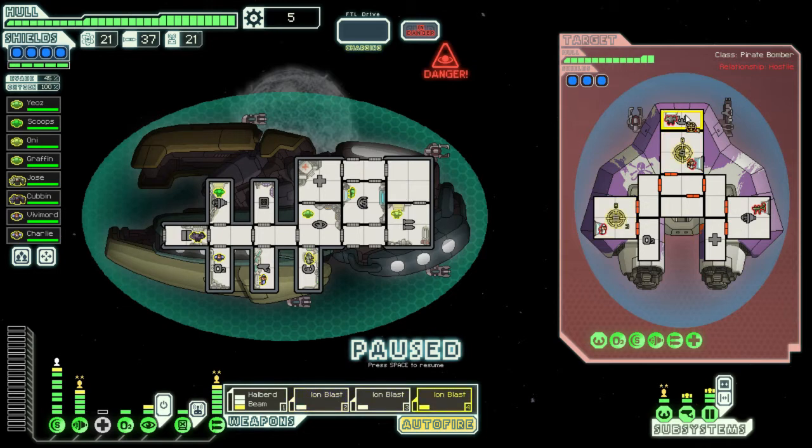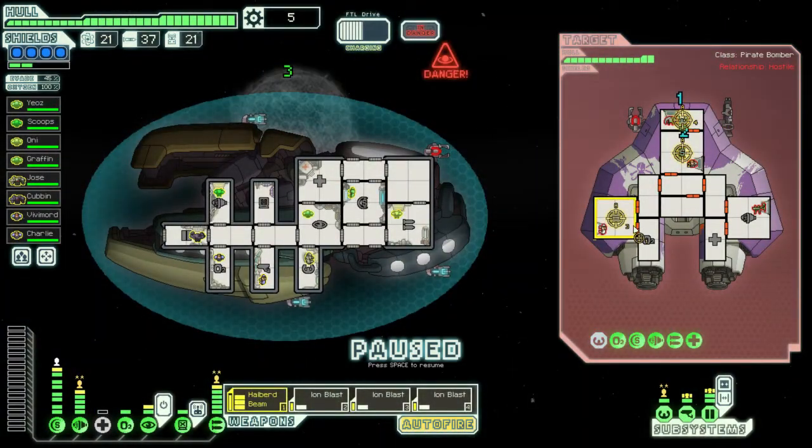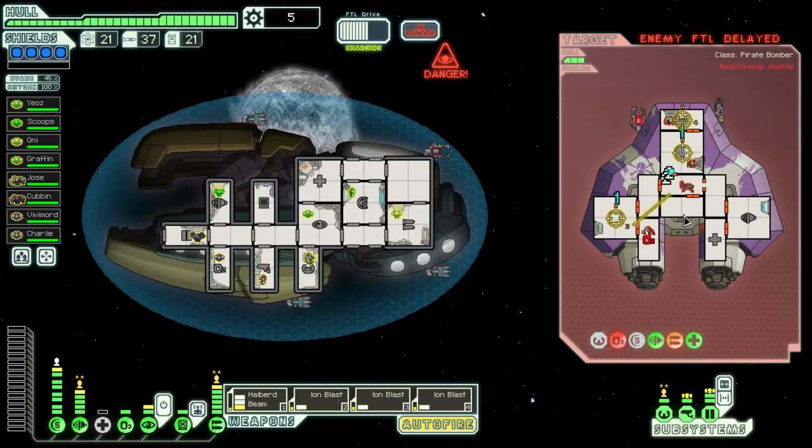Shields, weapons, and piloting. We'll do a nice halberd beam like that — that's going to do a lot of damage. I did a lot of damage right there. That's the nice thing about targeting their piloting — they can't get away.